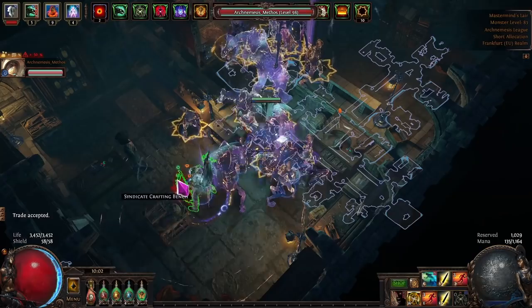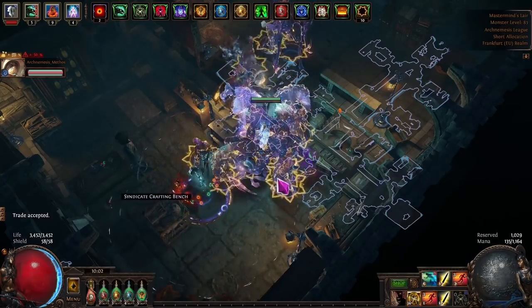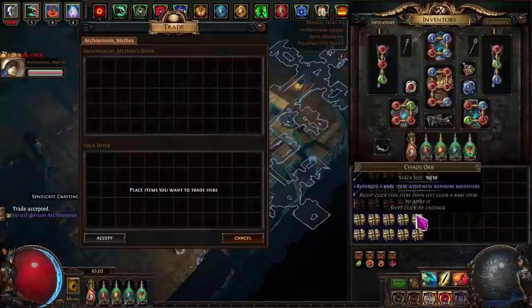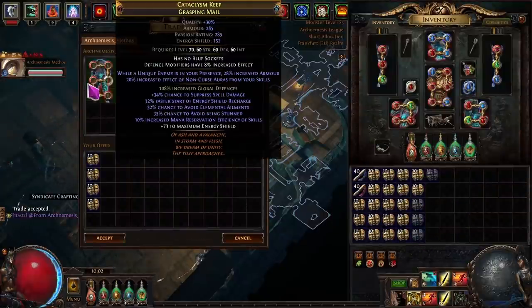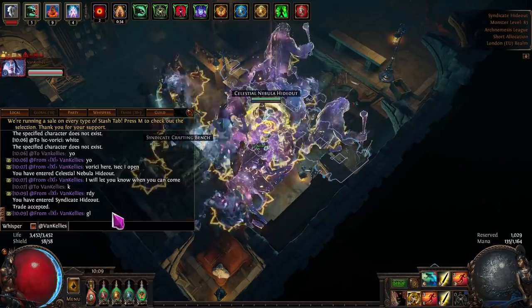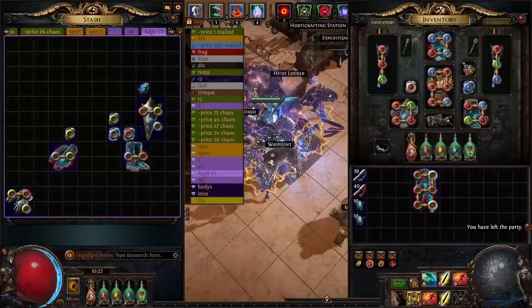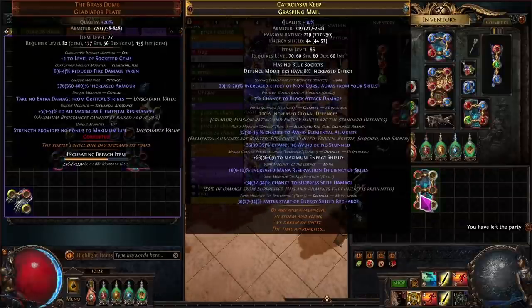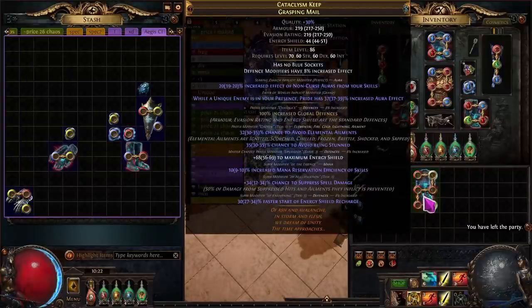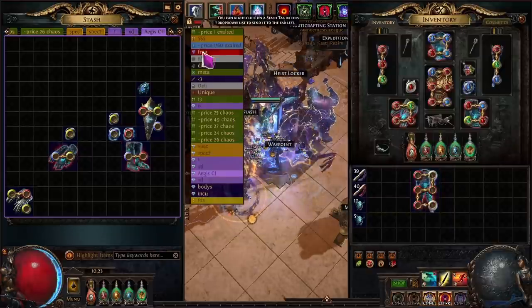Trading my chest plate — oh god. Re-rolling the Eater of Worlds influence. Boom — pride aura effect in the range of a unique enemy. Damn, I need the other one. Reduce reflect, mana recovery... Pride — done! There it is, oh my god, nice!